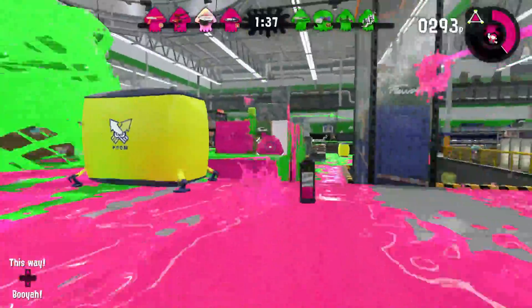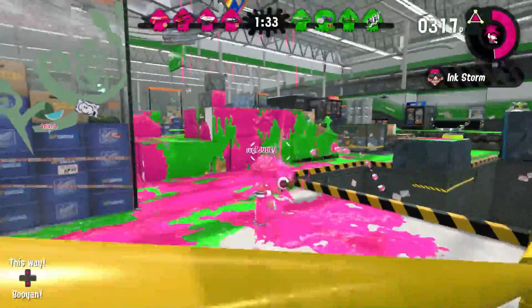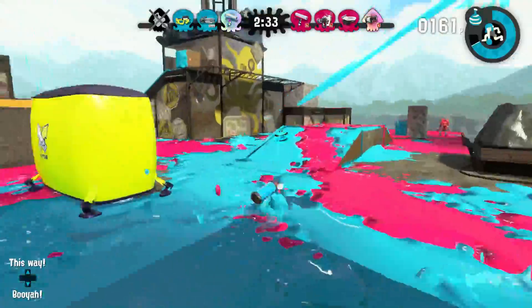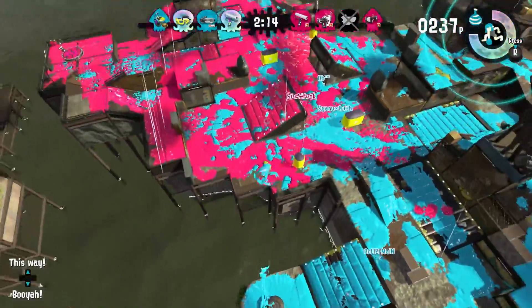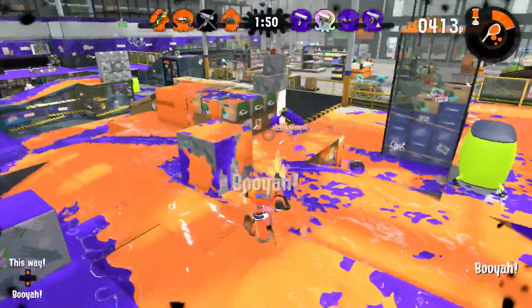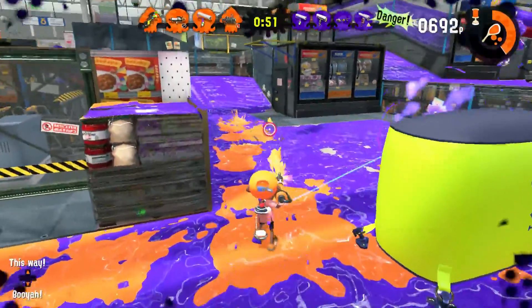There's also the normal Splattershots and the Splattershot Pros. The Pros are awesome for long range and laser sight RNG, and the Splattershots are great for overall coverage and spamming. I'm in a pinch — burst bombs, get me out of this. Thank you. My teammate's in trouble, I gotta save them. The Pro is the RNG of a laser.